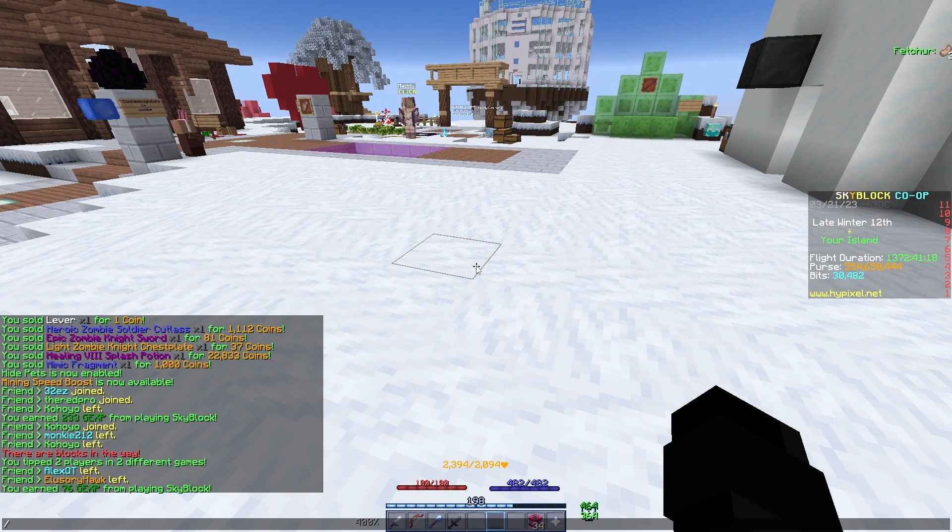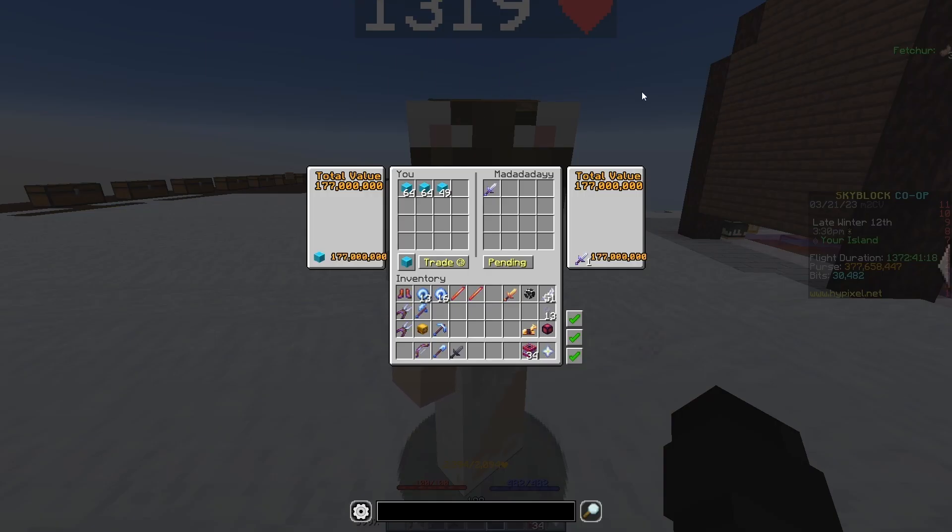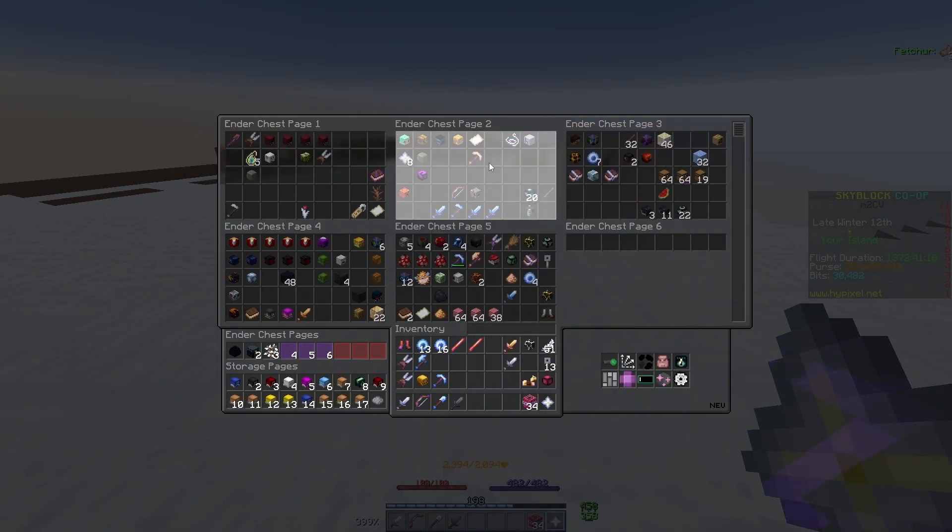Next, we have NEU, or Not Enough Updates. Not Enough Updates is one of my personal favorites, as it has a lot of quality of life changes and a lot of features to help prevent yourself from getting scammed, such as when you're trading people. This mod will help you from getting scammed by telling you the item value of what they're trading you. And it'll also let you know when they take something out and swap it. The giant sword was swapped, and now it's just a regular iron sword, and the total value changed from 177 to 37 coins.